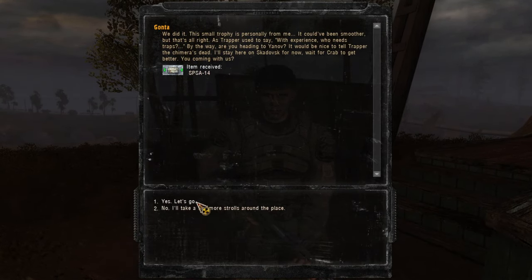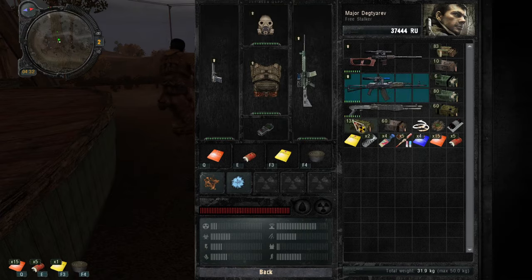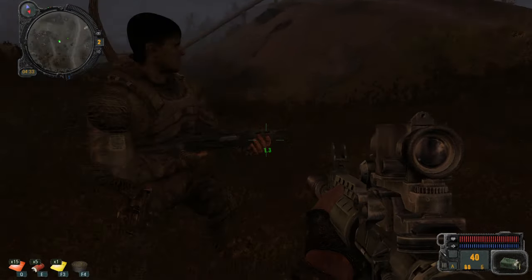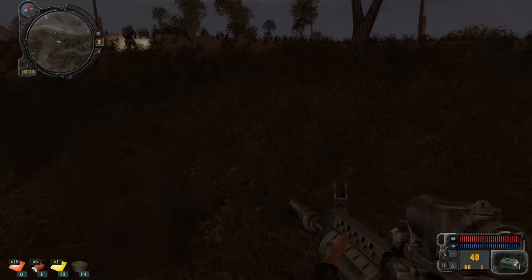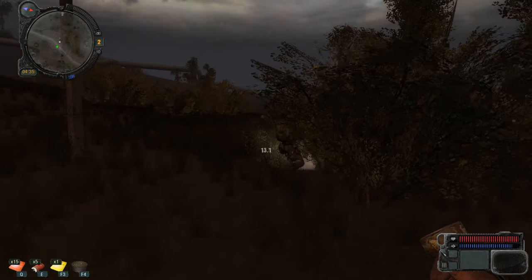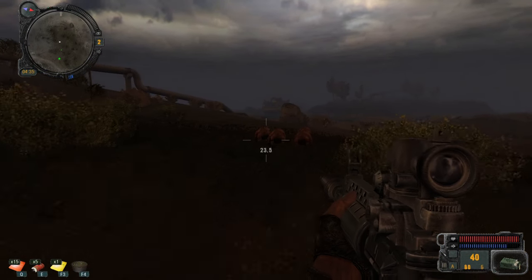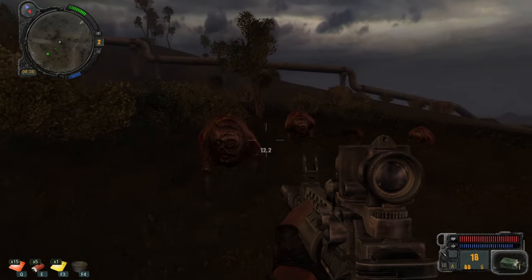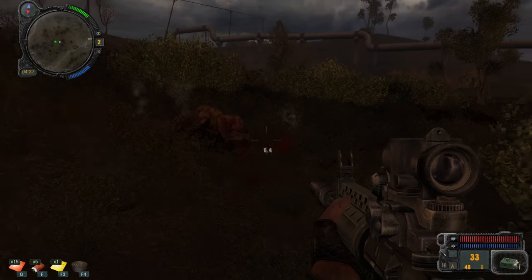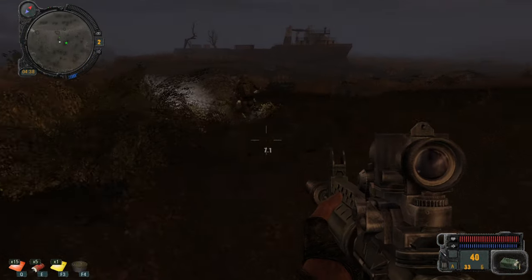Item received: SPSA 14 — the shotgun. Let's test out our weapon again. The fire rate is really good — I love it. We need to go to Yanov station to inform Trapper. Since we are about to go there, since we are going to a different area, I'm going to pick up that Whales detector because there isn't anything else we can do in this area. We've explored every single spot — it's time to move on.